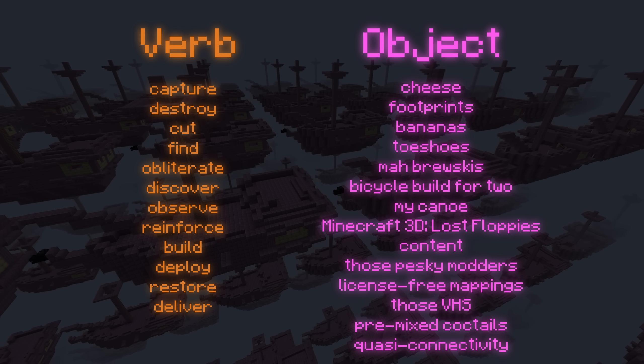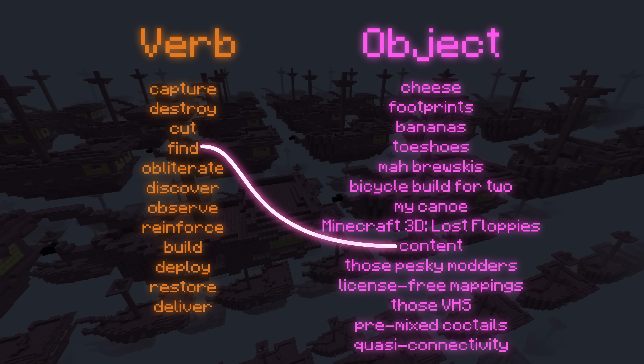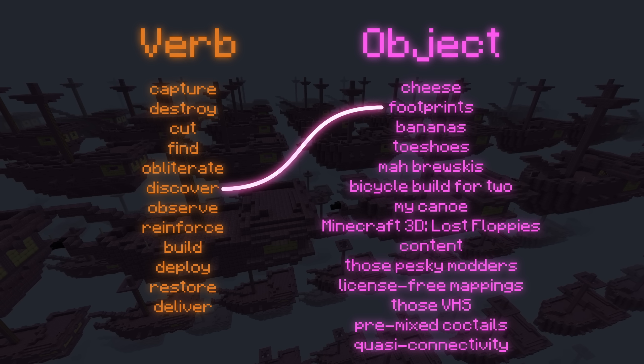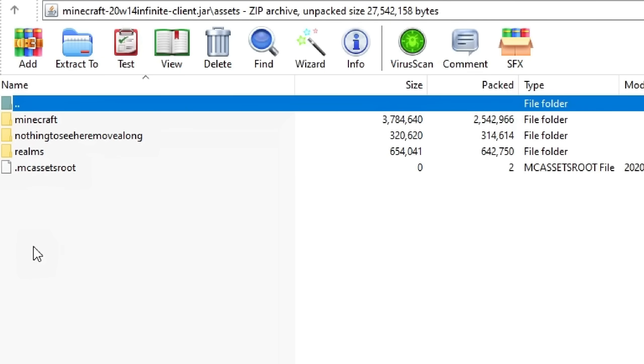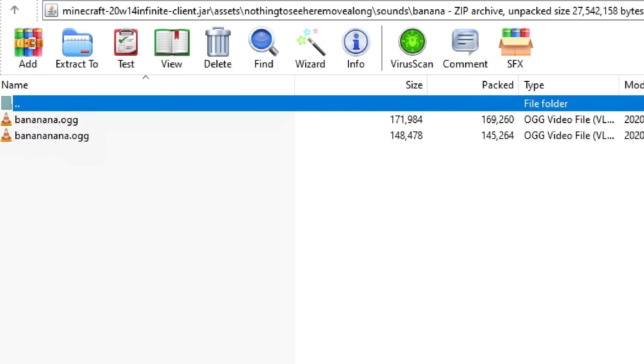Nonetheless, there are some possible combinations with subtle hints. 'Find content' could be a suggestion to warp to the content dimension. Then there's 'discover footprints,' a reference to the footprint items found in the missing world. Another example is 'find bananas' — and it turns out there actually are bananas to find. If we look in the 20w14 Infinite jar file, there is a folder titled 'nothing to see here move along.' Exploring this, we locate another folder named 'banana,' within which are two audio files. These are the hidden bananas, and they have the sound effects that play during startup.